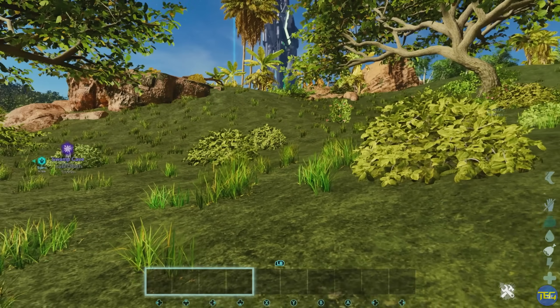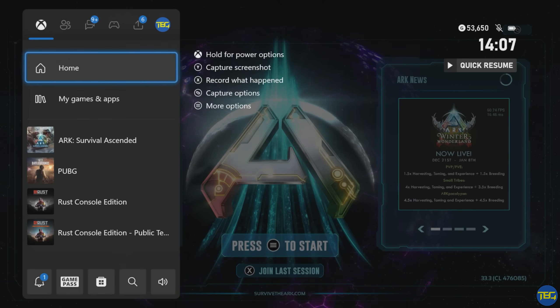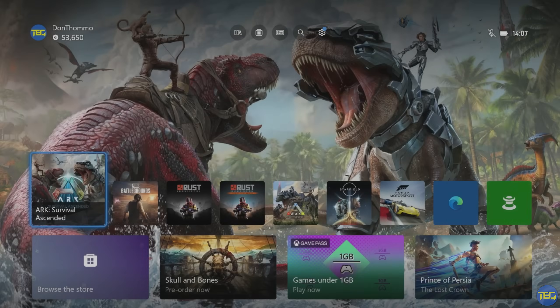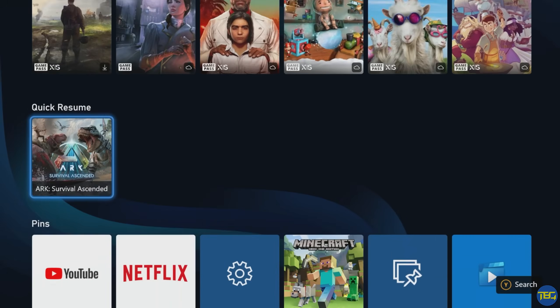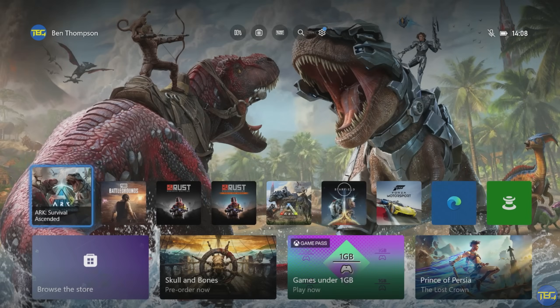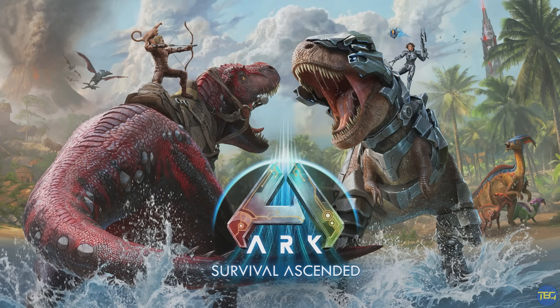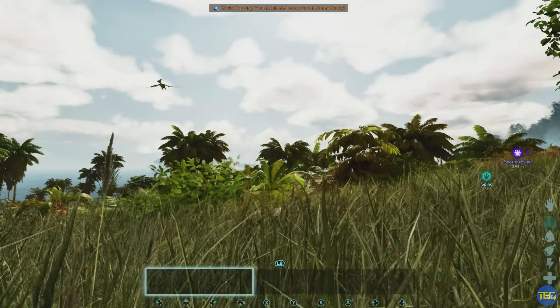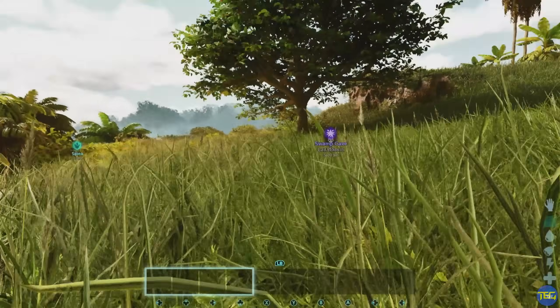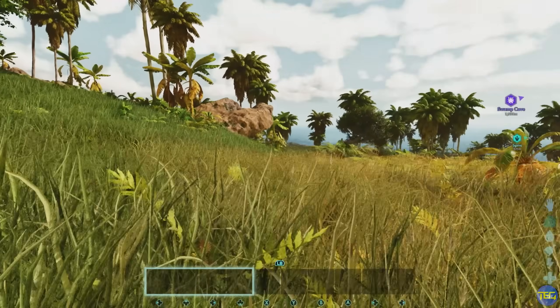If you want to clear all of these commands, all you need to do is completely close the game. Keep in mind on Xbox you have quick resume, so not just going back and turning it off — you need to select ARK in your quick resume, go down, select quit, and then go back into the game, and you'll find all of those commands have been reset. We've just reloaded and now everything is back to normal — we've got clouds, fog, shadows, and the grass is default length.